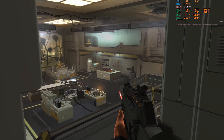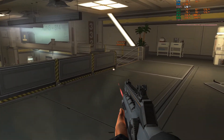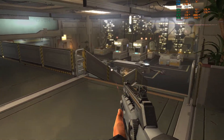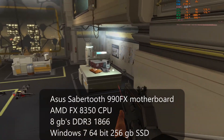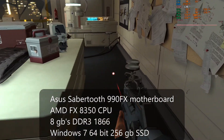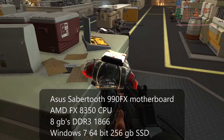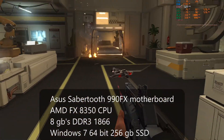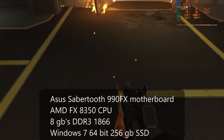The experience seems to be much better if you're using either Windows Vista or, in our case today, Windows 7. The test system we have set up is an ASUS Sabertooth 990FX motherboard with an AMD FX-8350 CPU, eight gigabytes of DDR3 at 1866, and Windows 7 Service Pack 1 on a 256 gigabyte SSD.